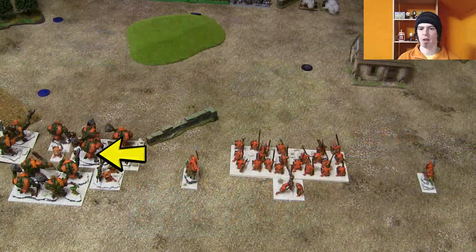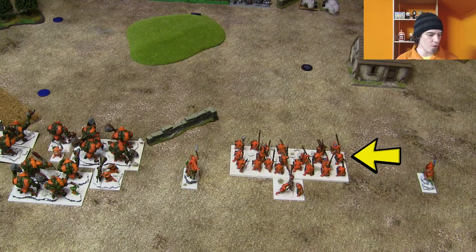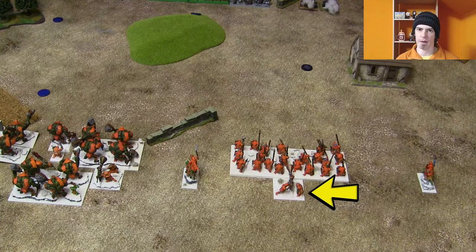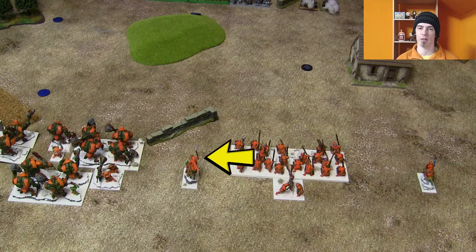Then we've got a Flagget mounted with the Diadem of Dragonkind — the old classic still seems to work, though they're not quite as handy at blocking enemy units as they were in second edition. Then there's a horde of Sharp Sticks with no upgrades yet, and one of the War Trombones behind them. War Trombones have only taken a very minor hit in this edition.